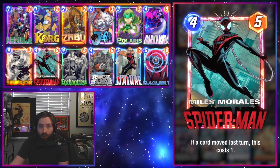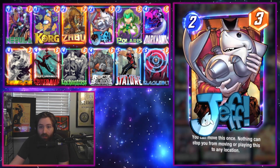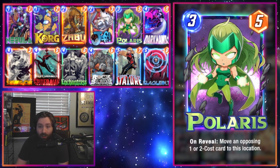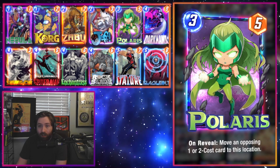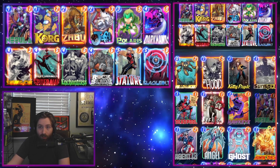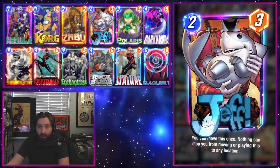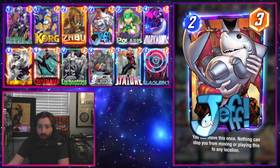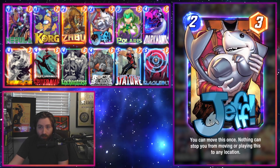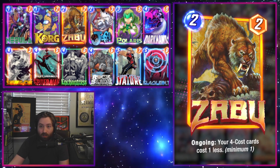Another card we take advantage of for some cost reduction is Miles Morales — turns out one-cost fives are pretty good too. We have two main ways of enabling him: with Jeff and Polaris. Polaris has been really nice at occasionally locking up the opponent's lane or moving their Nebula out of a place we don't want it — very flexible card, and has the bonus of enabling Miles. Jeff is the other half of that, good against lockdown strategies, also helps with Miles. If you don't have Jeff, you could run Nightcrawler — definitely a bit worse but can still get the job done.